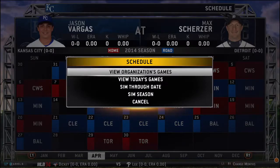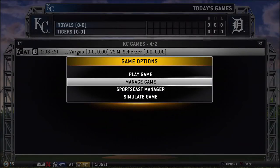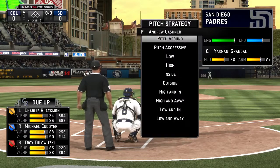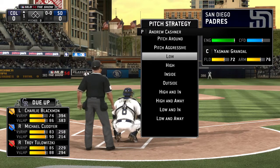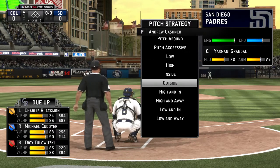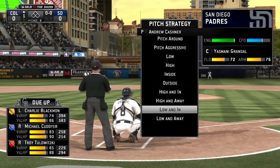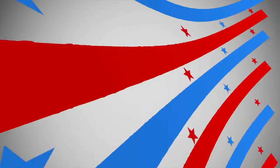Manage game is a mode only available in season modes where you play as a manager of the ball club. One of the many options we give you is the ability to set the pitching strategy for the hurler on the mound. You can have them pitch inside, outside, aggressively, high and away, etc. Need to intentionally walk a dangerous hitter or have your catcher do a mound visit to help settle your pitcher down? These and other options are all at your disposal in manage-only mode.